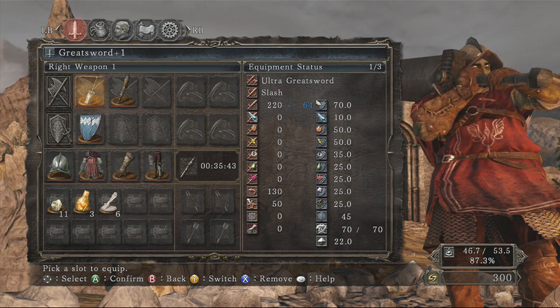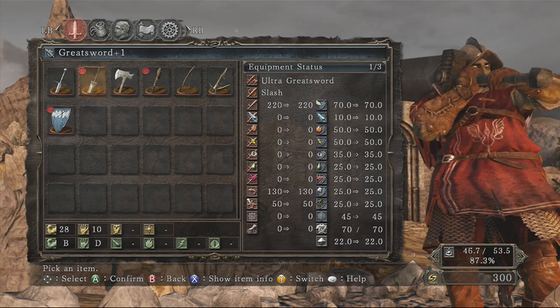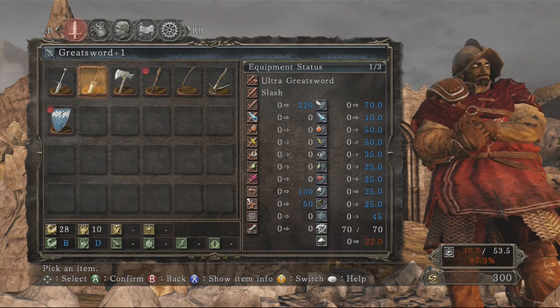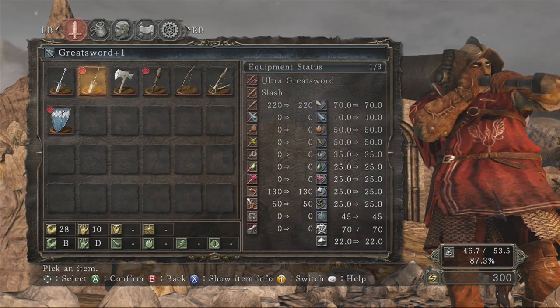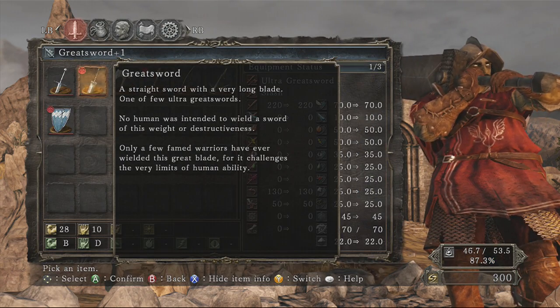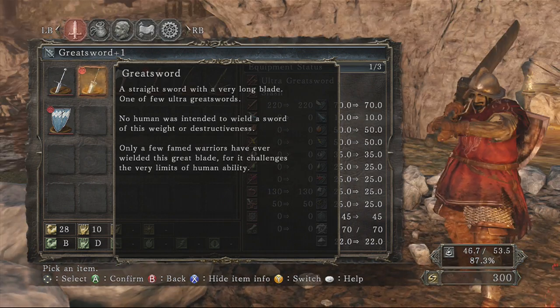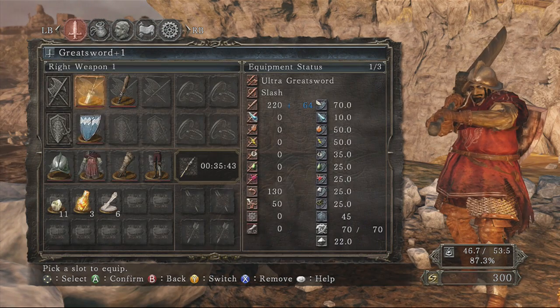So we have the Greatsword plus 1 - 220 damage plus 64, that is a freaking beastly weapon already. The Ultra Greatsword - if you care to check the item info, look at that. A straight sword with a very long blade, one of the few ultra great swords. No human was ever intended to wield such a sword of this weight or destructiveness. And yet, here we have Sir Bacon IV looking awesome.